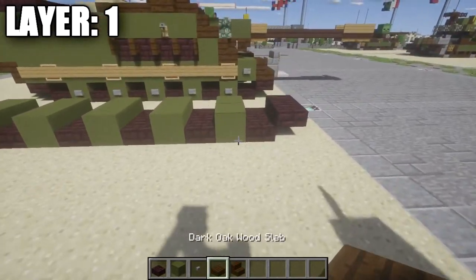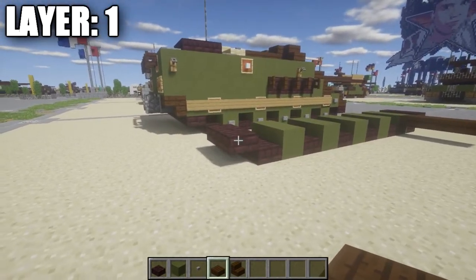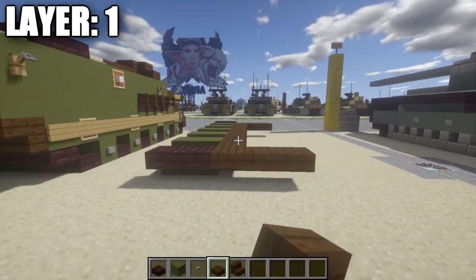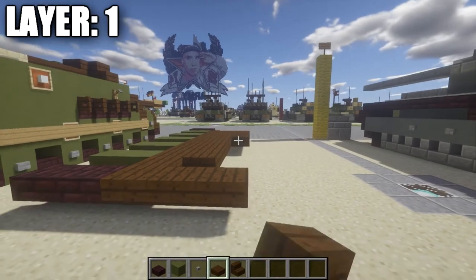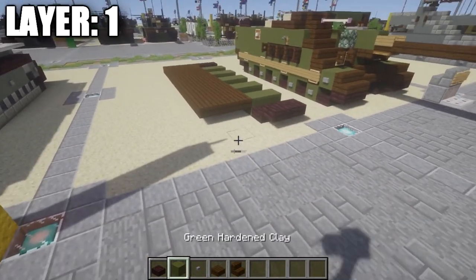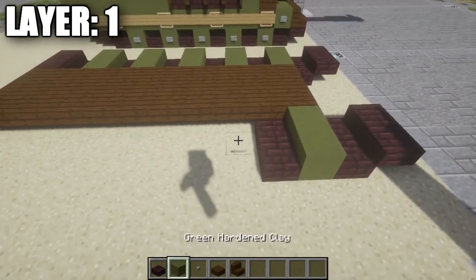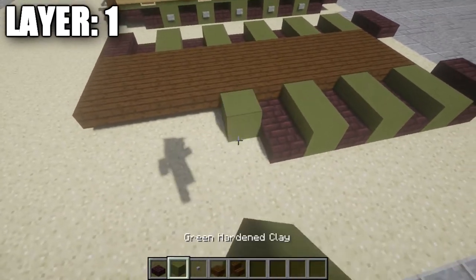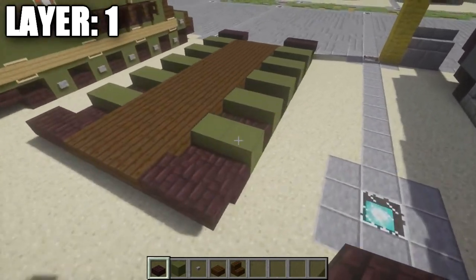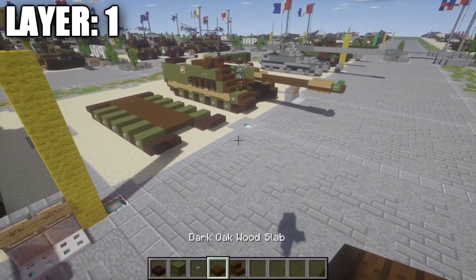With that complete, go up to the front and to this first row of two green stained clay. Place down three netherbrick top-slabs across from it. Go ahead to the back here — to this row of two netherbrick top-slabs — and place down a row of three dark oak wood top-slabs coming off of it. Then take dark oak wood top-slabs and fill in the space in between these rows of three placed on either side, to create a nice big hull bottom for the tank. Copy the same design we did on the other side for the tracks. This tank is fairly symmetrical, so just put in the netherbrick half-slabs and netherbrick top-slabs, along with stone buttons on those green stained clay blocks to make them look like road wheels. Once you have that all done, that's layer one complete.